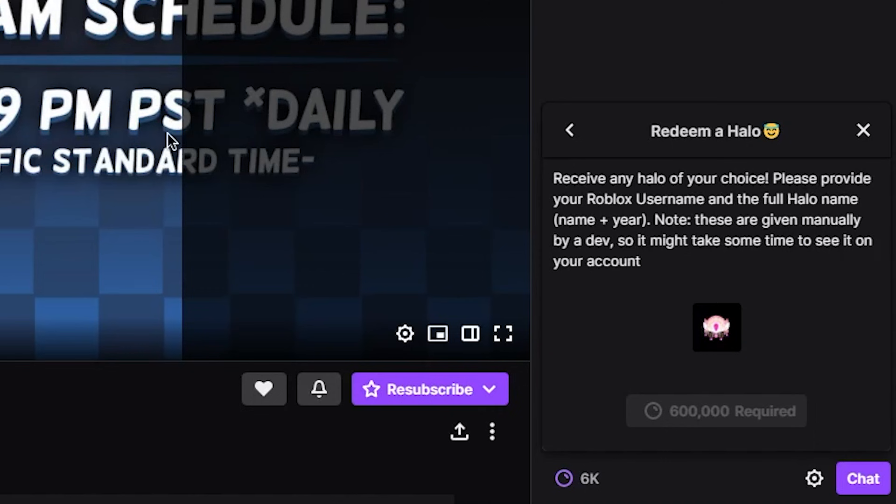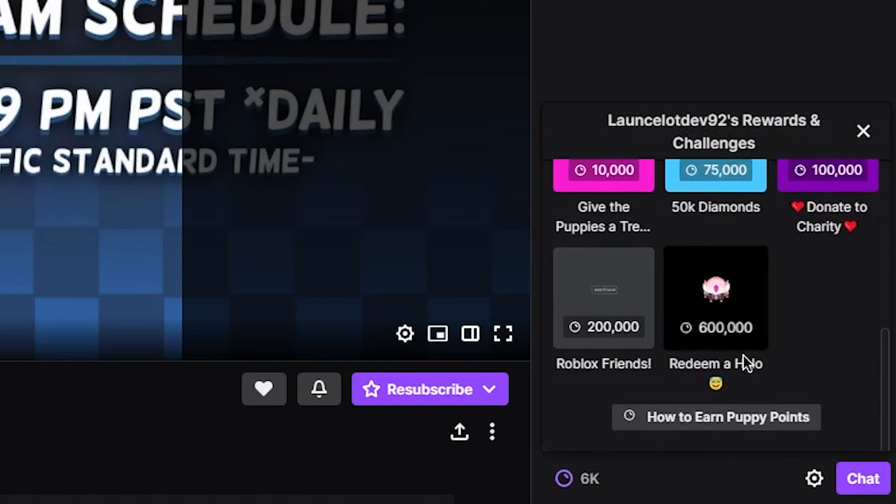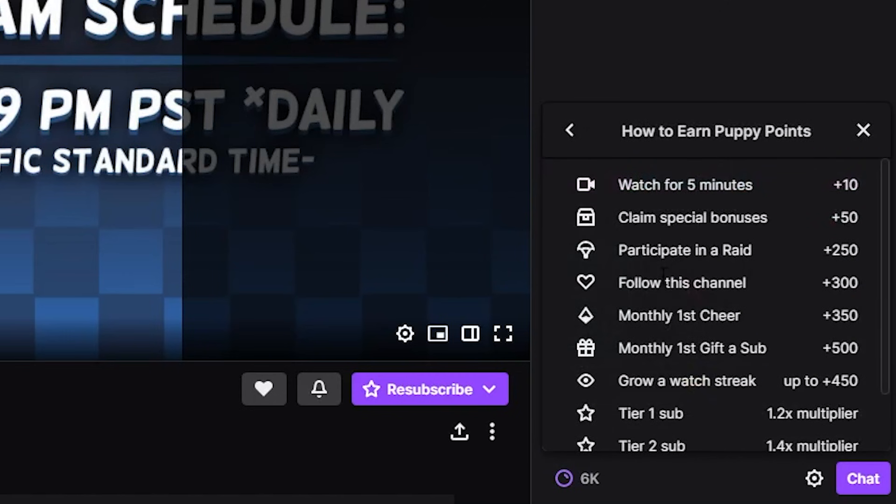Note these are given manually by a dev, so it may take some time to see it on your account. So one of the only ways right now you can get a halo easily, without a ridiculous diamond amount, is by buying it using this system — it costs 600,000 puppy points. If you click back, you can scroll to the bottom and press 'How to earn puppy points' and it will tell you exactly how you get them.